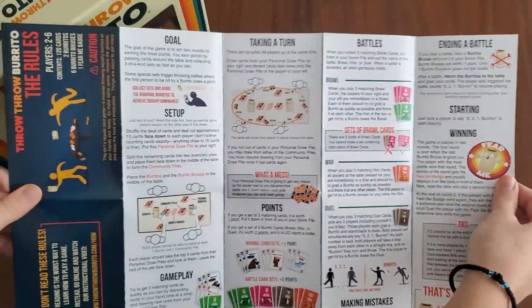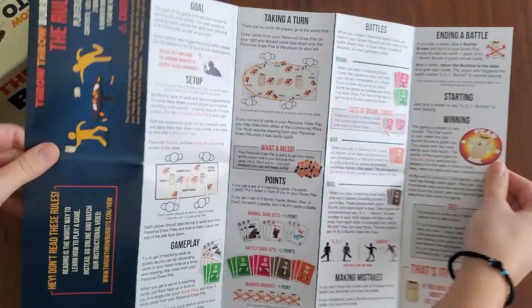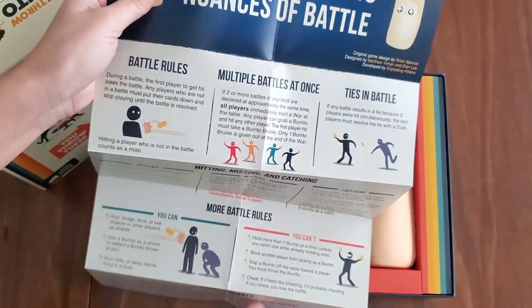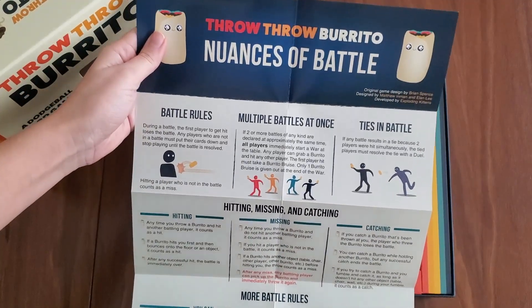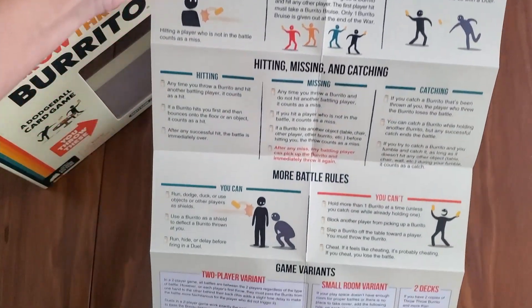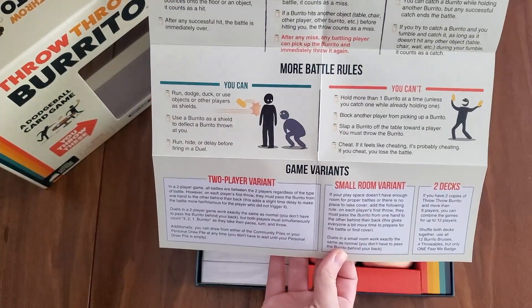Everything is pretty well laid out: goals, set up, taking a turn. The other side basically explains all the different types of ways you'll throw the burrito — nuances of battle. Also game variants at the bottom.